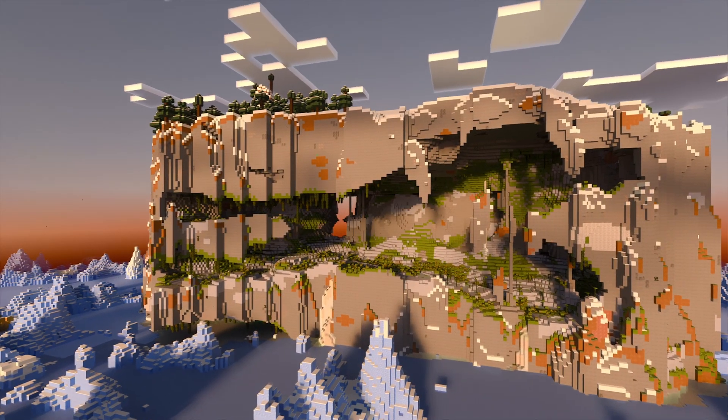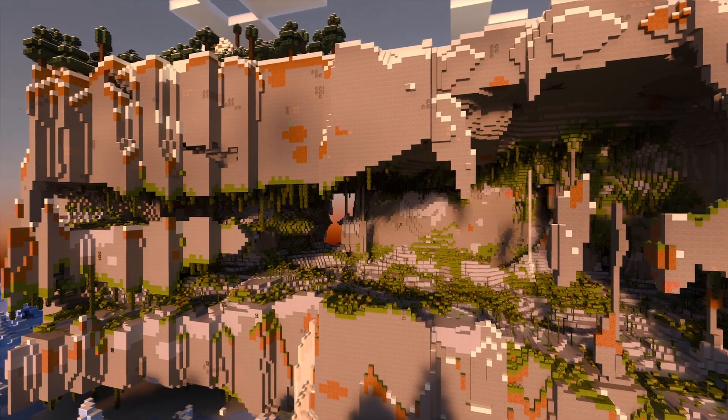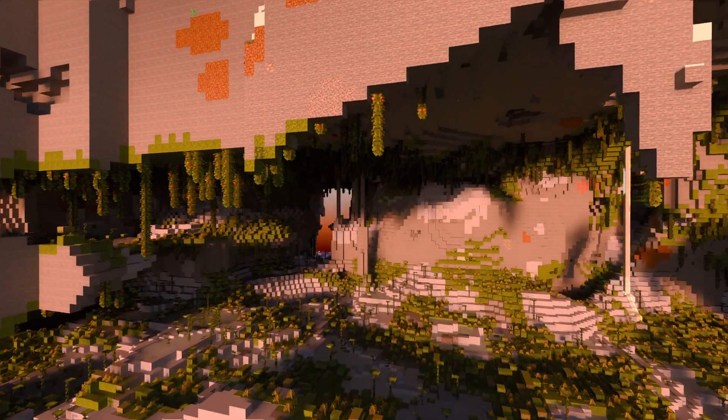Here is the island from the other side — quite amazing. This seed is really, really good. You will never run out of inspiration building with a seed like this, perfect for building epic structures or just relaxing and enjoying the scenery.